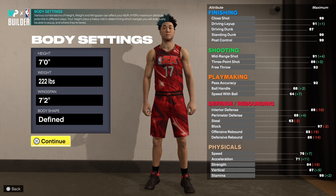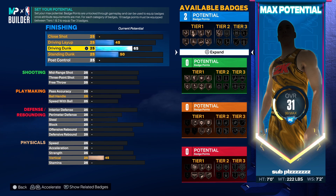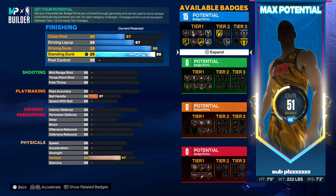Moving on to the attributes, we're going to go up to an 86 for the driving dunk. This is going to give us gold limitless takeoff, which is a very important badge. For your standing dunk you're going to want this at a 90 — this will give you gold rise up as well as elite big man contact dunks. This build is going to get three very good contact dunk packages: pro and normal big man contacts as well as elite big man contacts, which means you're going to be catching contact dunks left, right, and center.